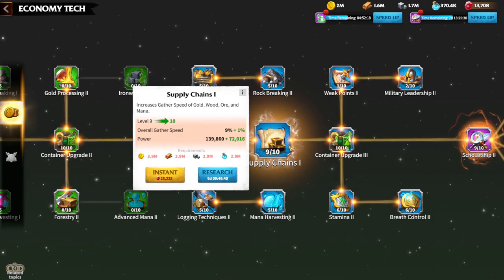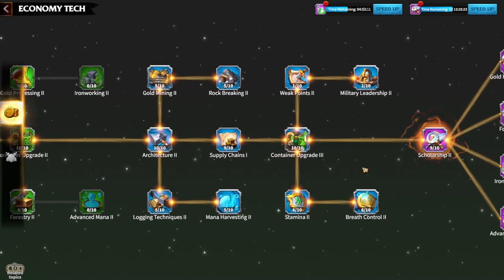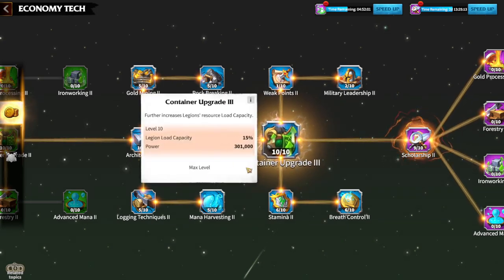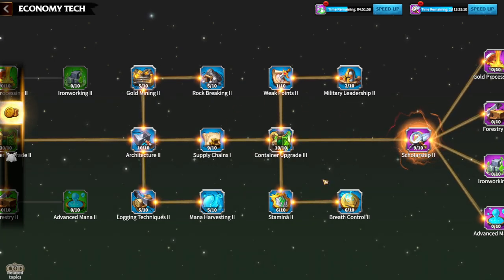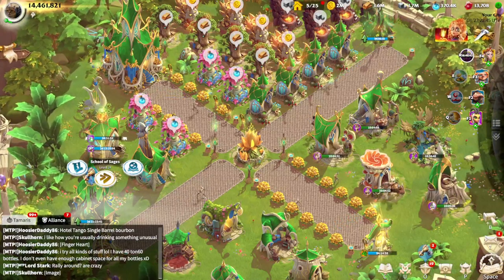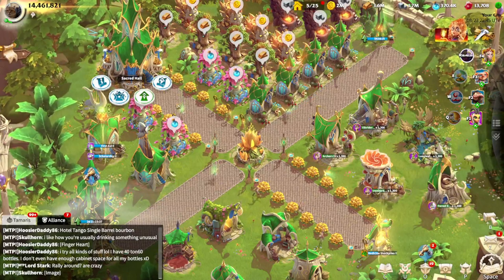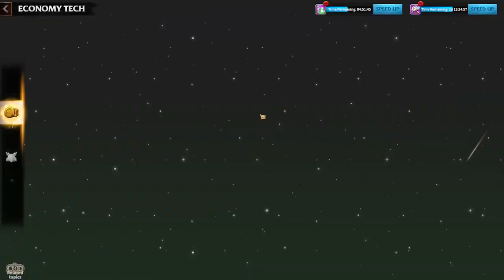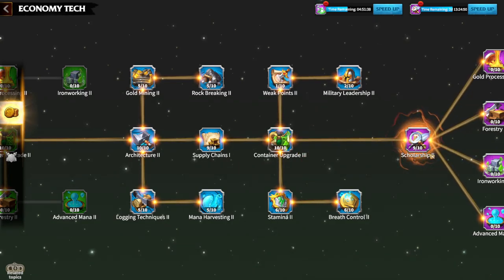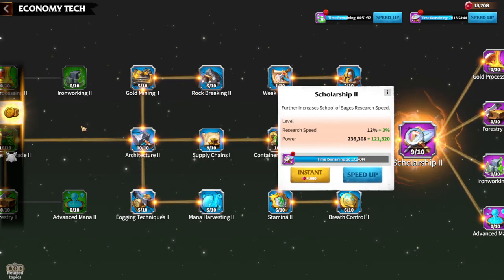Supply chains will help you gather resources as fast as possible, which are needed for more research. Regarding scholarship, I would not advise going to the scholarship tool straight away, because you need a level 24 Sages building. That's kind of late game. So I would stop architecture at level 10, max out supply chains, and if you can, go to level 5 scholarship and stop there.